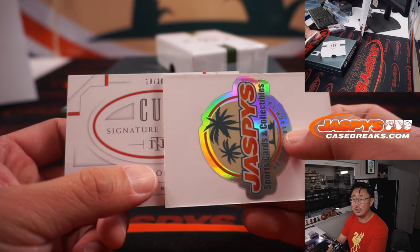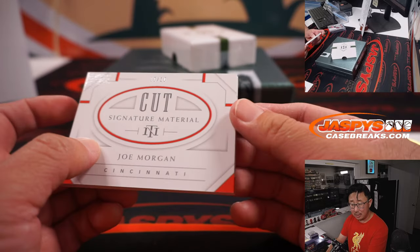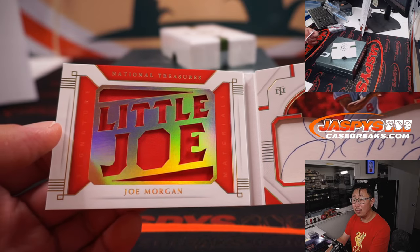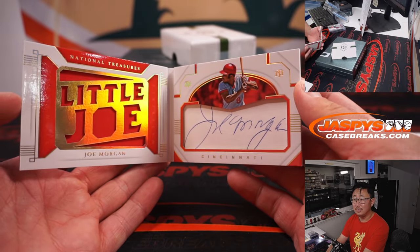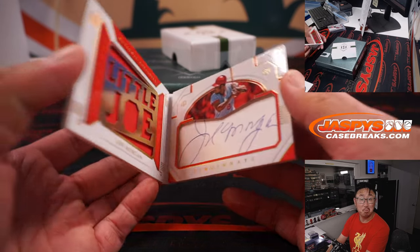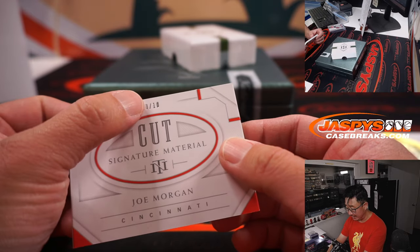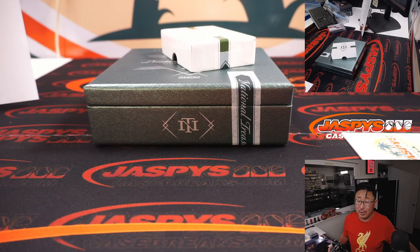Cut signature — oh, Joe Morgan! 10 out of 10. Part of the Big Red Machine. Little Joe. Really a great card. Cincinnati — part of that big 12-teamer — Cincinnati 0, and that will be for Carl with the number 0.